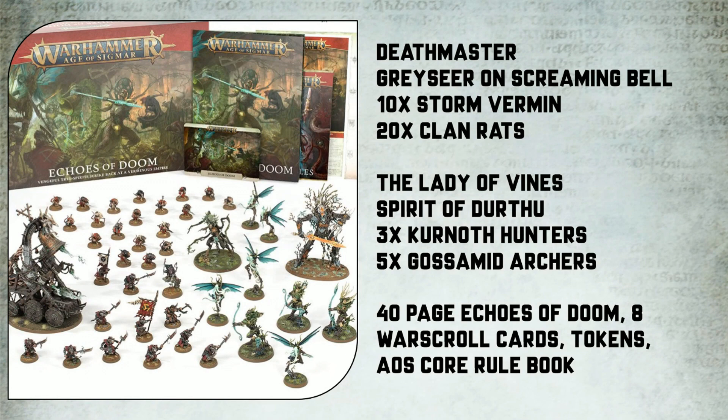On the other side of the box you will get a bunch of Sylvaneth models: a brand new hero, the Lady of Vines, a Spirit of Durthu, 3 Kurnoth Hunters, and 5 new Gossamid Archers. So let's crack on and look at the good stuff.